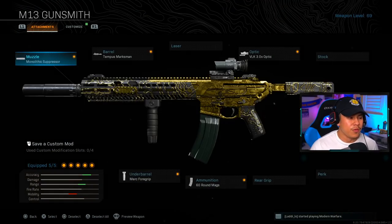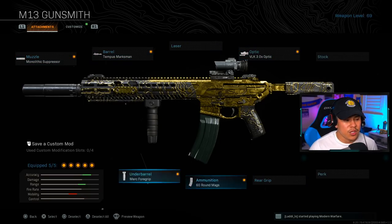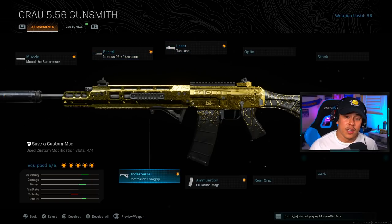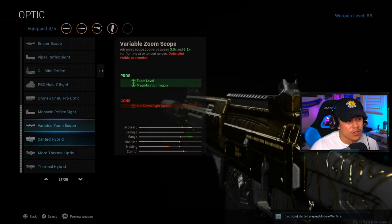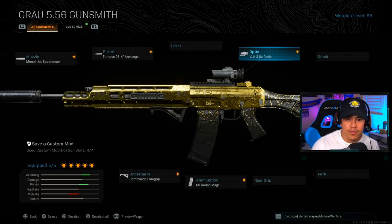For the M13, I'm running the Monolithic Suppressor, the Tempest Marksman barrel, the VLK 3.0 optic, the Merc foregrip for the underbarrel, and the 60-round magazines. Moving on to the Grau, I'm using the Monolithic Suppressor, the Tempest 26.4-inch Archangel barrel, the Tack Laser, the Commando foregrip, and the 60-round magazines. The Tack Laser is optional — you can swap it for a sight. The VLK is probably one of the best sights in this game because you get really clear vision on your target from long distance while still maintaining great accuracy up close.